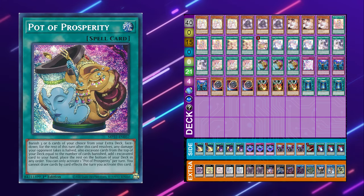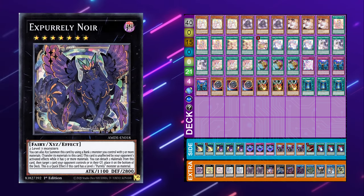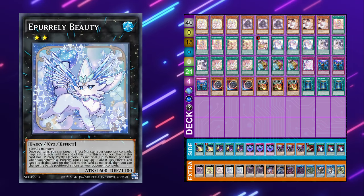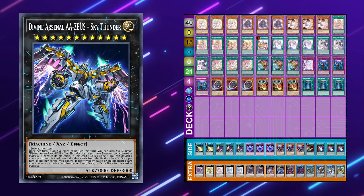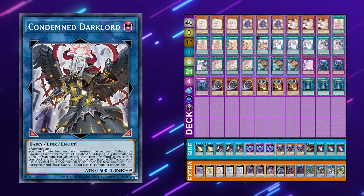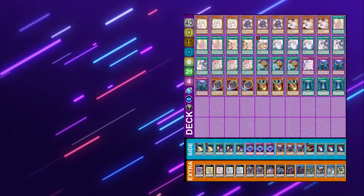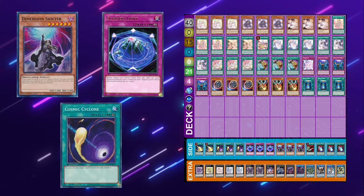The extra deck is basically just a toolbox of different Purely monsters with a few tech choices as well. You'll always see 2 Xperia Purely Noir since it's your main win condition, and usually 2 Xperia Purely Beauty since it's a great option. There will also always be at least 1 Noir, Plump, and Happiness. A Zeus package is great in Purely, and the new tech is Condemn the Dark Lord, which during your end phase will allow you to gain 500 life points for each fairy monster, helping you win in time. The side deck can be adjusted for the meta, but I've seen a ton of Dimension Shifter, Summon Limit, and Cosmic Cyclone being played in Purely.